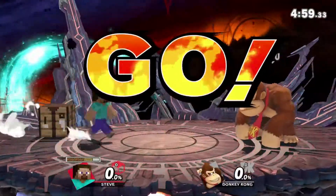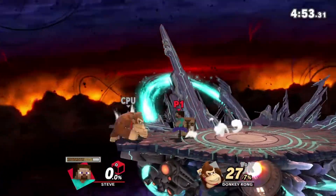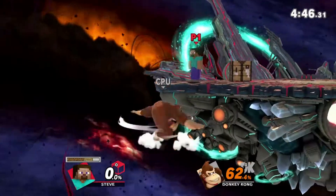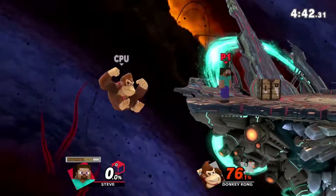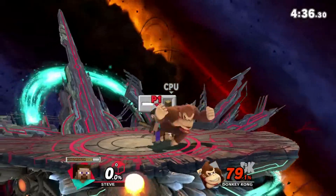The front hit combos into forward air, and the back hit combos into back air. As you can see, the sword combos into itself for like 30% — that's really good. It also combos into forward air, and also the spike hitbox. It's kind of hard to hit if you don't know the precise timing, but as the meta evolves, you'll get used to hitting that perfect placement. You'll get more precise with it and know the percentages where it works best.